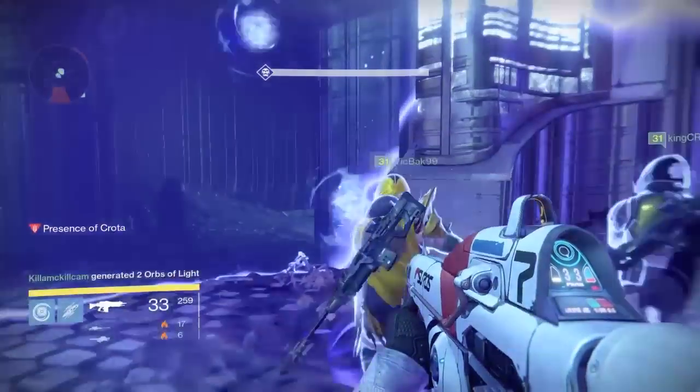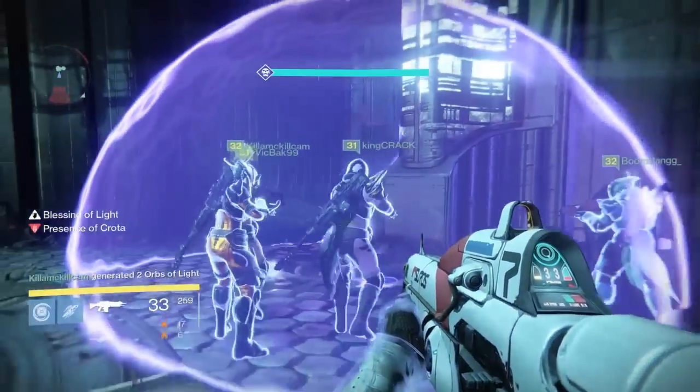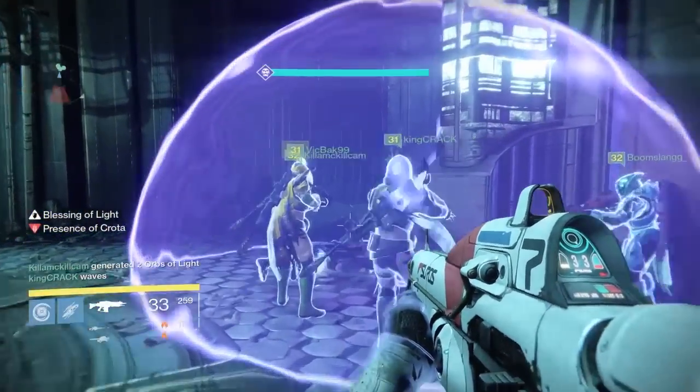As we leave to go do our next run on Crota, we have a Titan pop a bubble and make some orbs if possible, to get our health up so the Boomers don't clip us. Then we head to the middle again — and that's pretty much it.